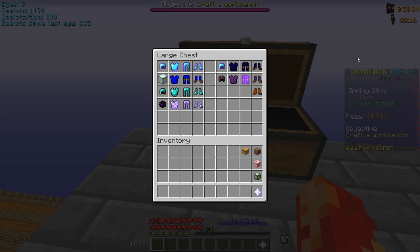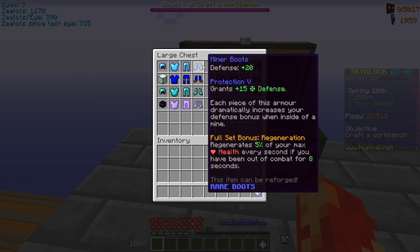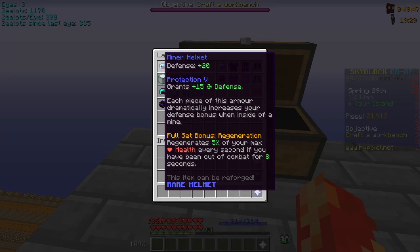In my opinion, the first armor set you should buy is the Miner's Armor. This can probably be bought for about 5,000 coins on the auction house, so it's extremely cheap. It gives a decent amount of defense, but it's way better when you're in the mines. The Deep Caverns is the main place you'd use it, since each piece dramatically increases your defense bonus inside a mine. You shouldn't stay with these too long though, because they're terrible outside a mine.